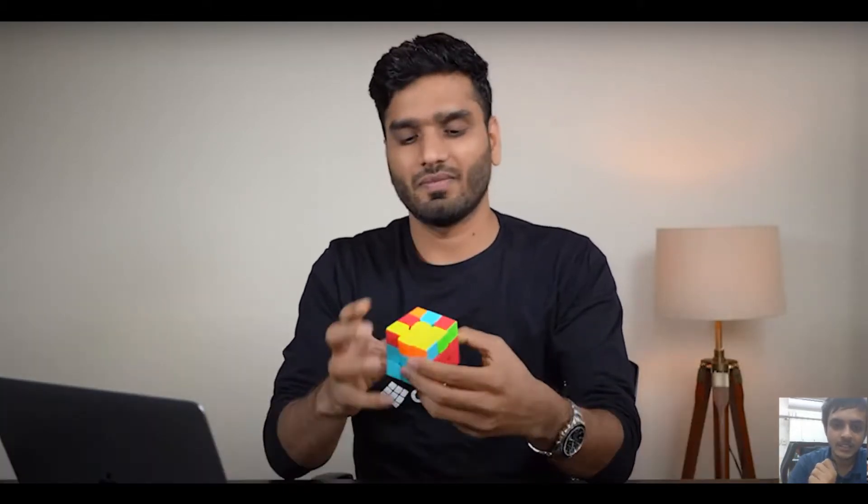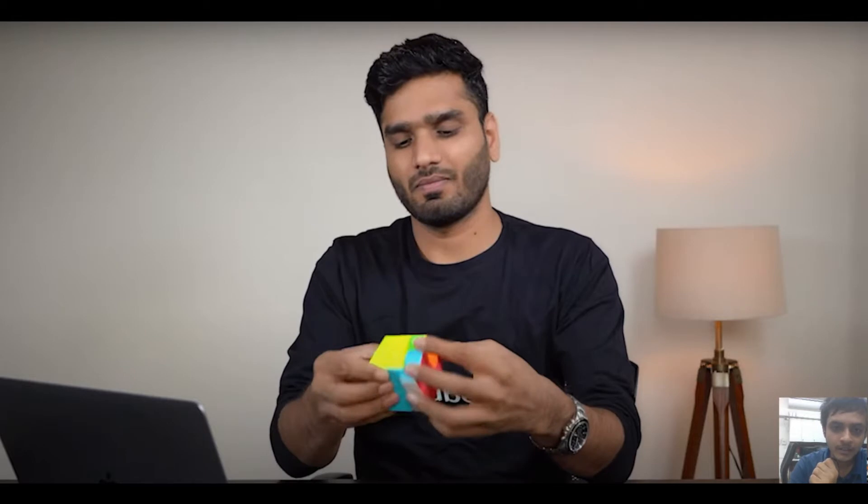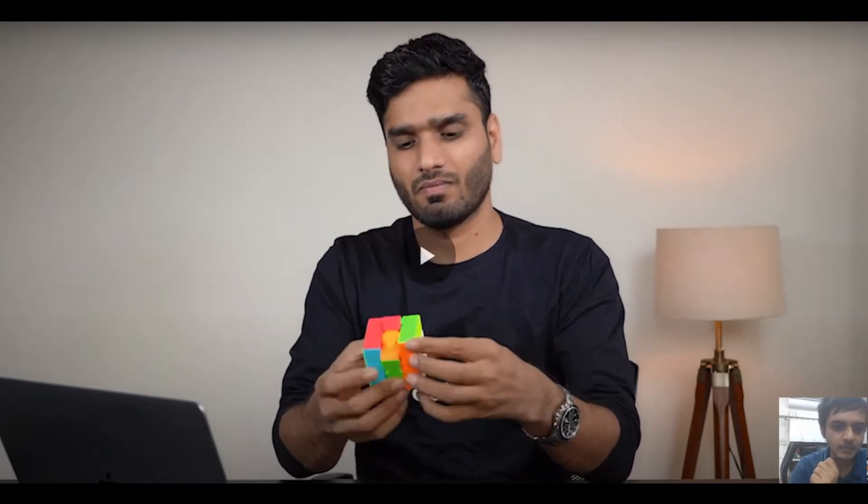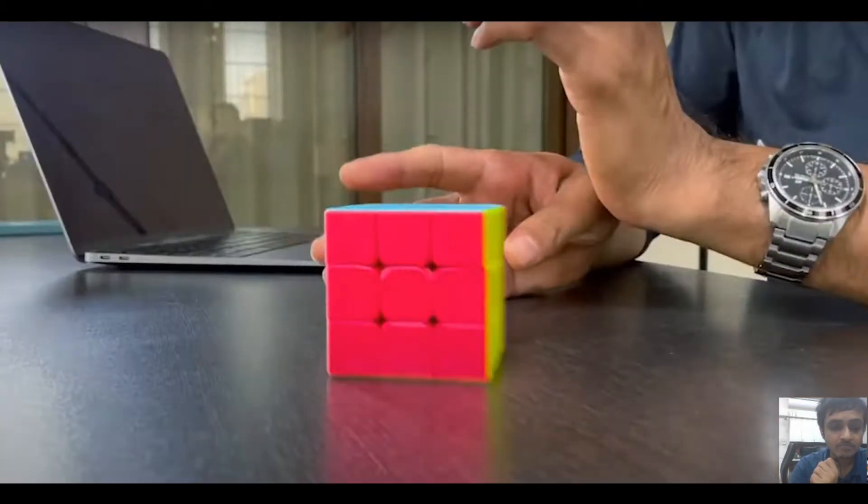Yeah, the solve goes good, he gets the POLL. F2L — I couldn't track that much but it was a decent F2L. Very bad way to do the OLL and he does the G perm from the left side, weird. But yeah, lot of re-grips and cube rotations in G perm — definitely can be improved upon. AUF on the right layer, not a great idea.